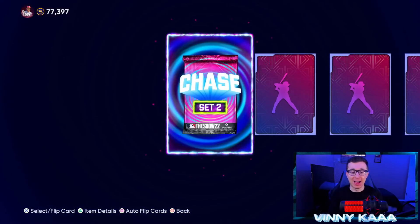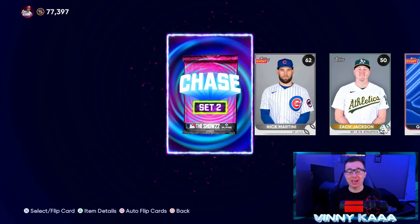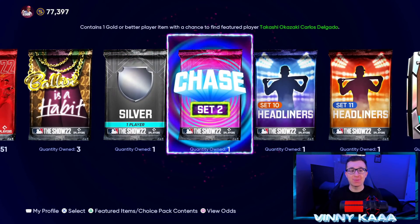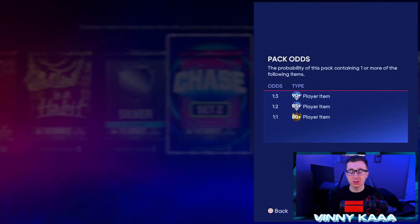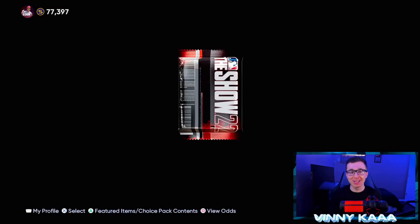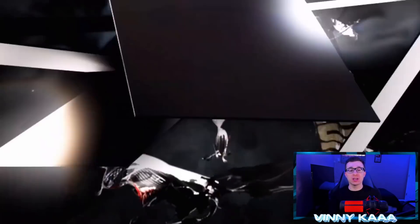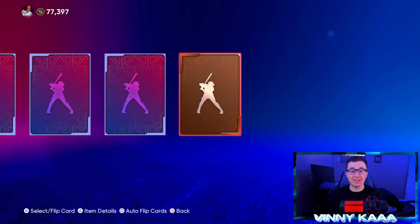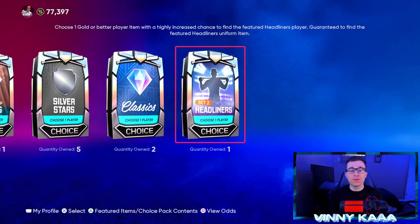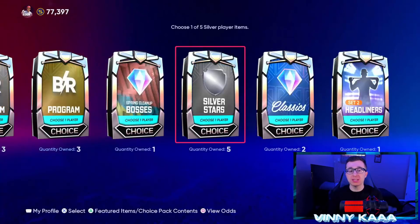I actually saw a couple packs online where they pulled the chase pack and also got a diamond in the same pack. We are gonna be saving this bad boy — we have a good chance to find featured player Takashi Okazaki, Carlos Delgado, one-in-three shot at a 90-plus. Please let's pull Delgado. Maybe we can pull another chase pack — that would be awesome. We didn't quite get the diamond in the same pack, but hey, that's not bad. We also have a headliners choice pack with a one-in-three shot at a 90-plus.